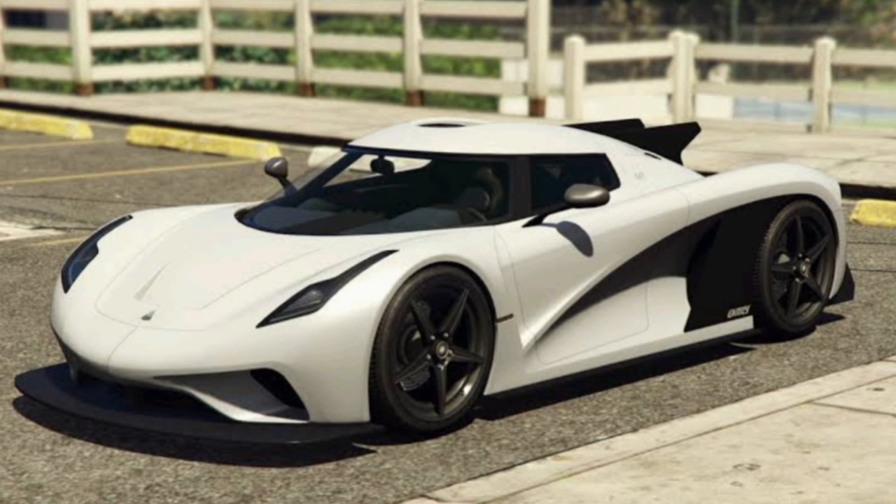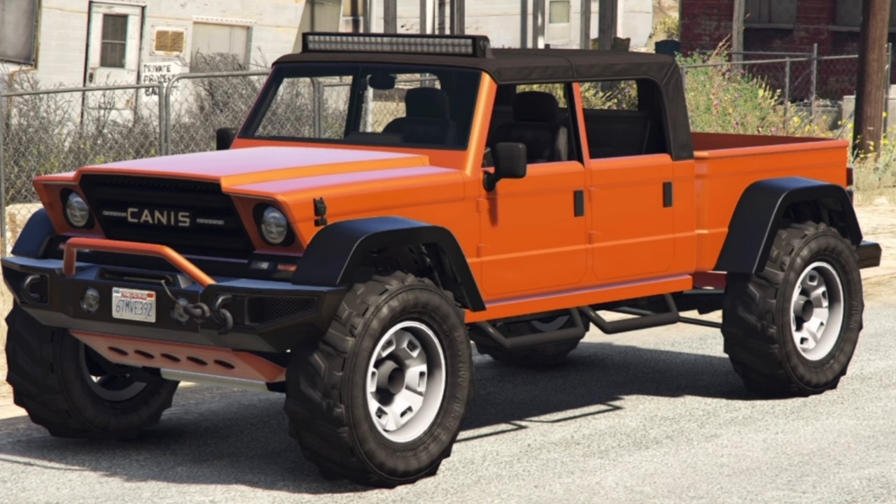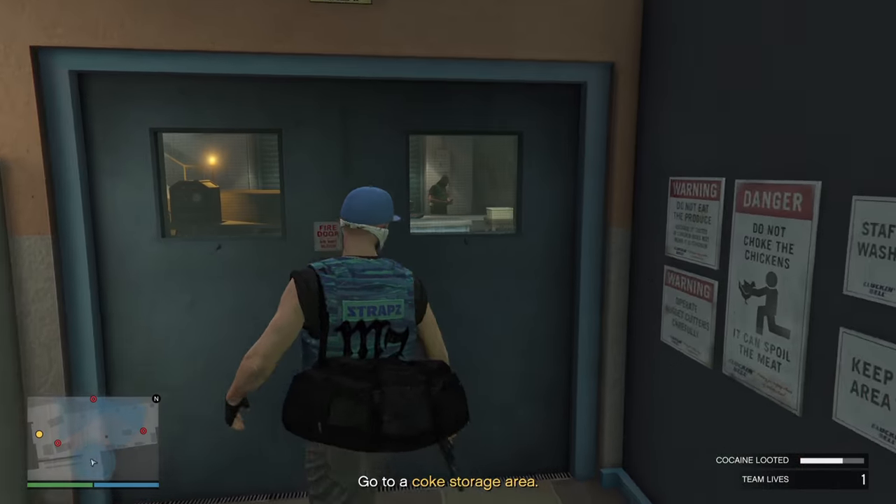The Grotti Stinger GT is going to be the Podium robbery, and the Canis Comanche is going to be the McTony robbery.